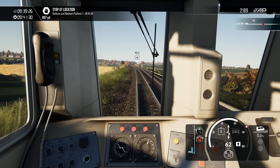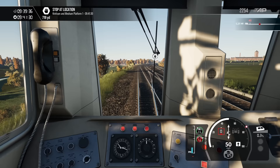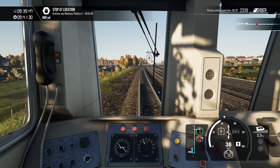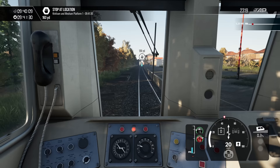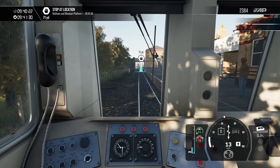Here we go, slowing down for Kirkham and Wesham. A bit more braking please for the 45. We're absolutely belting along! We will shortly be arriving at Kirkham and Wesham. We've got a minute and a half — loads of time. Quite nice that Train Sim World 4 hasn't put the rainbow-coloured carriage markers on the ground that you always have to get rid of. So that's quite nice.